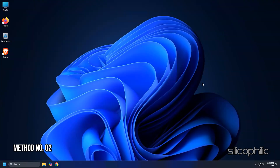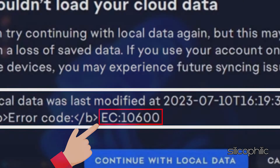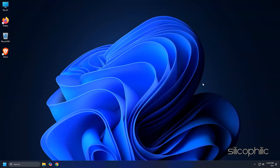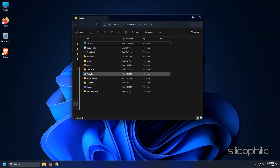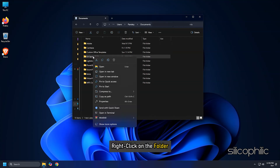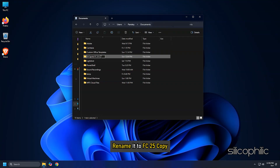Method 2: Rename the FC25 Folder. The first solution you can try to fix error code 10600 in FC25 is to rename the FC25 folder. To rename the FC25 folder, go to your profile and then select Documents. Find the FC25 game folder, right-click on the folder and rename it to FC25 copy.